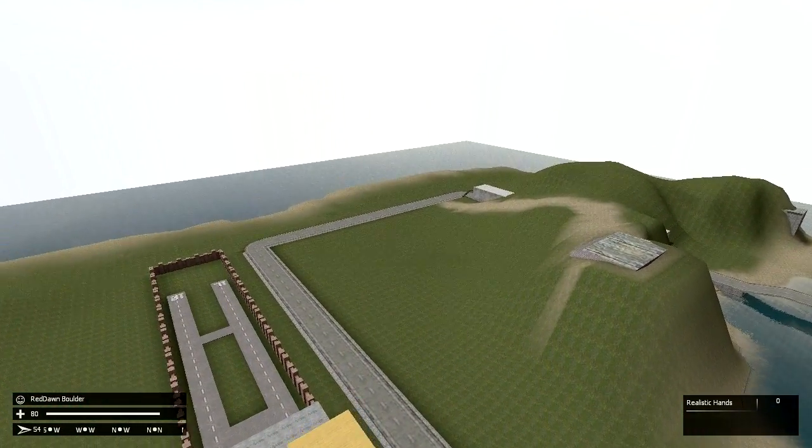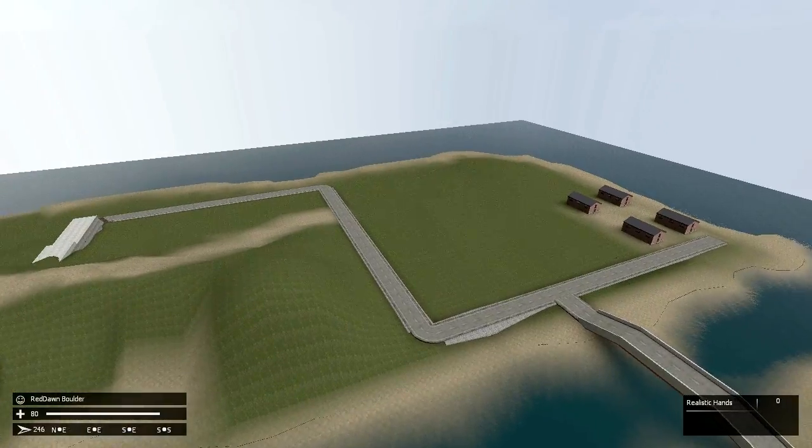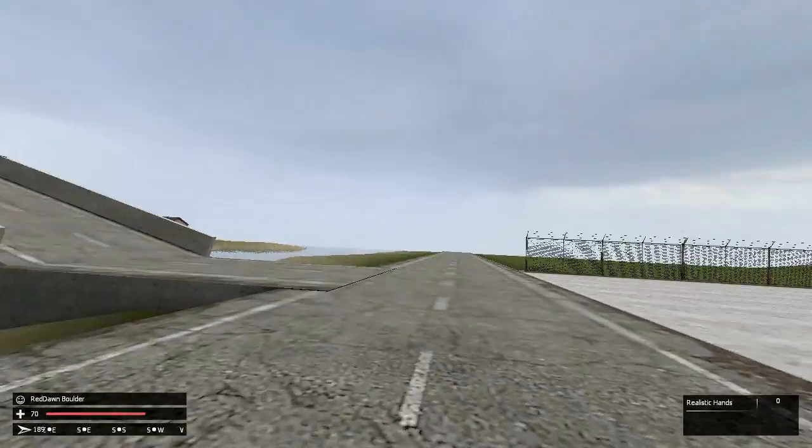Don't you just hate it when you're flying around checking out this cool map, and then you press V and this falling animation happens?